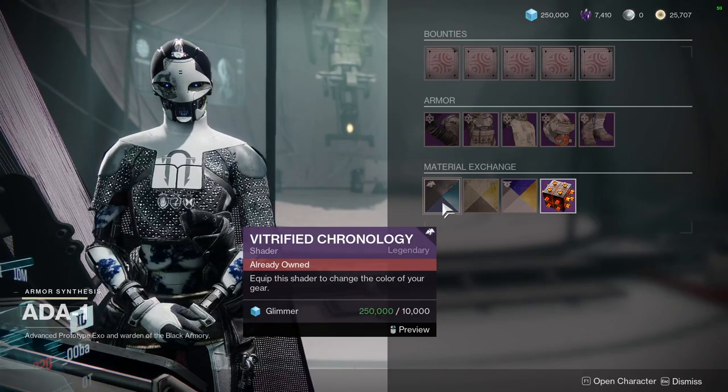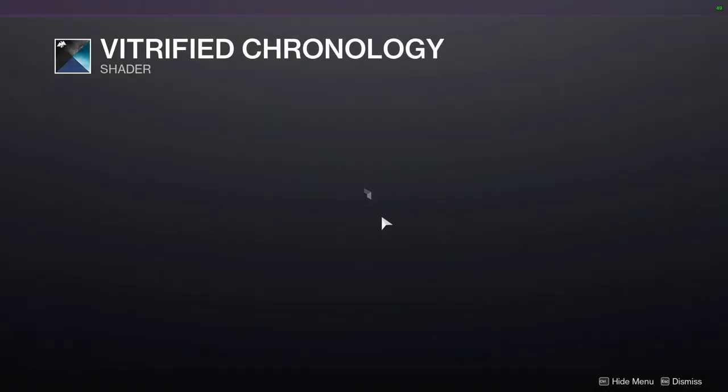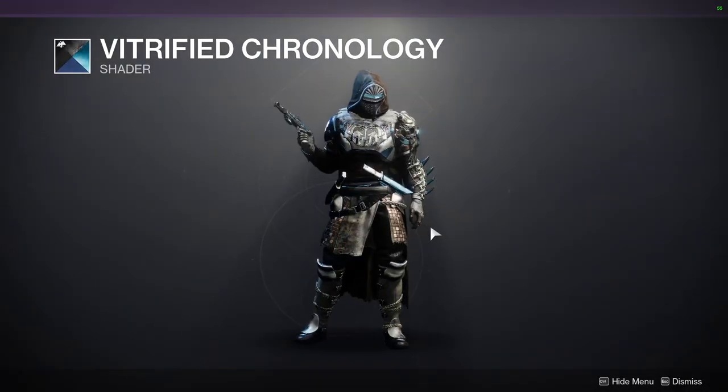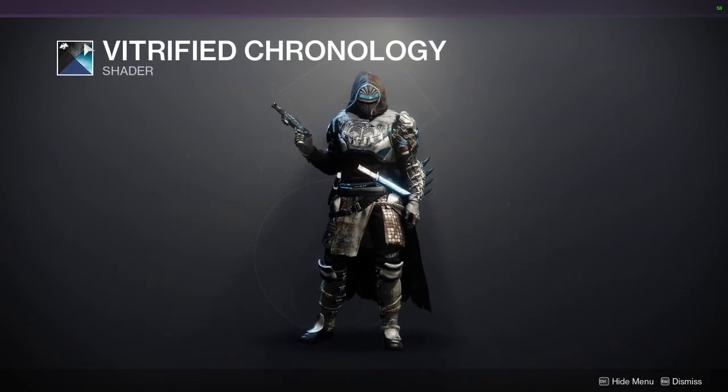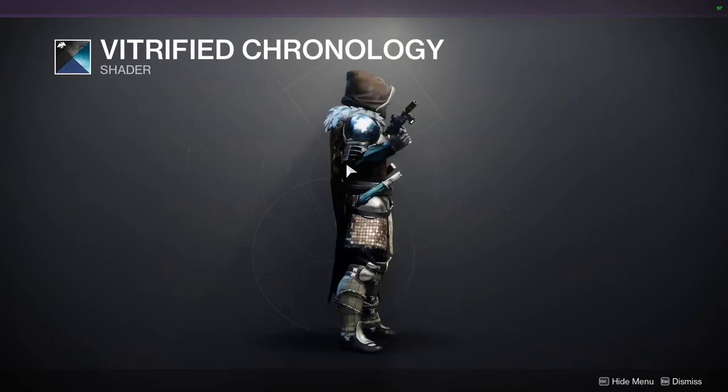The first shader is Vitrified Chronology. This is a pretty okay shader — I think it's the one with the purple glow, which is pretty cool. I would definitely say you should pick this up because it is from Season of Dawn, which is pretty old.